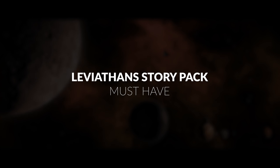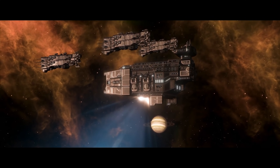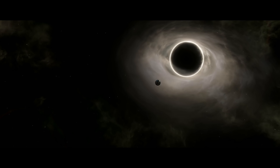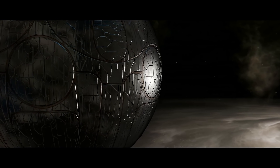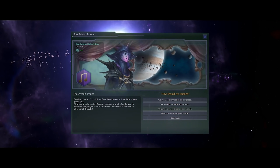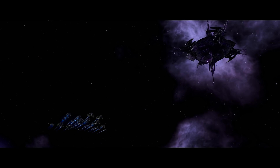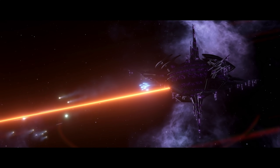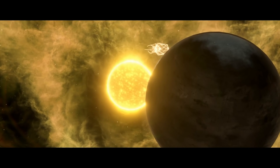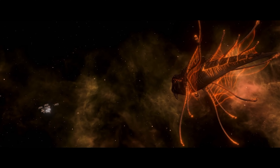The next DLC to drop for Stellaris was the Leviathans Story Pack, and I'd consider this the first of a few must-haves, since it has an impact across all possible playthroughs, adding some great layers of gameplay. Enclaves are traders, curators, and artisans with stations of their own that you can either take by force or interact with diplomatically. They bring with them a plethora of events and options, from becoming a patron of the arts to gaining extra damage against specific Guardians.